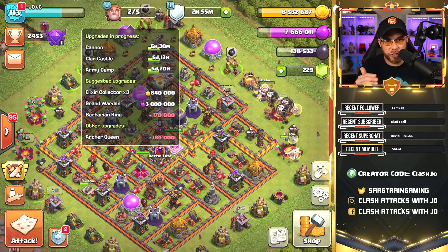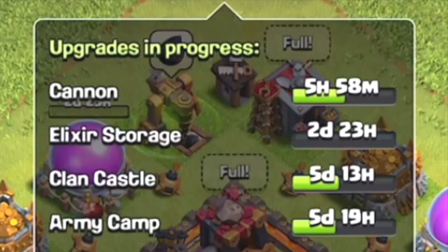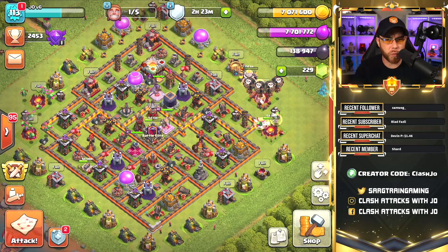We can go ahead and drop an elixir storage right now for 1.5 million and upgrade it to level 12, which will leave me with exactly two. I still have to do the gold storages as well, so that's going to leave us with exactly one builder remaining. It looks like I have one builder available in about six hours, so I'm going to have to use that on either the cannon again or the new archer tower to get it caught up. I also need to plan around the grand warden — I think I have one more war in clan war leagues to worry about and then I should be finished.